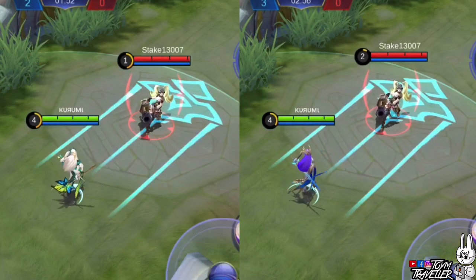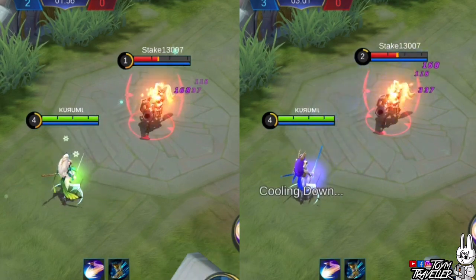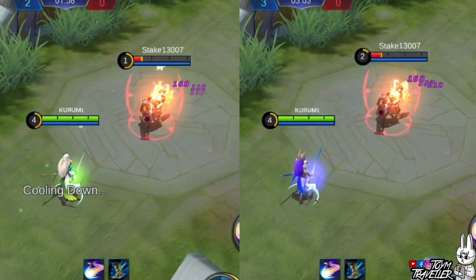Now let's feature Odette's first skill. That swan surely captivates me. The galaxy effects on it is what makes my wallet dry.